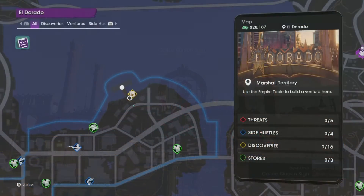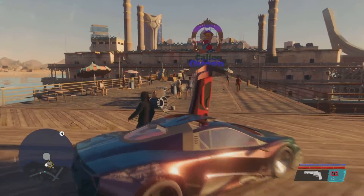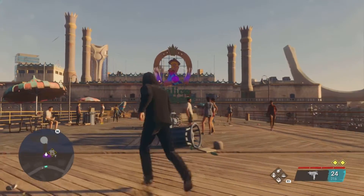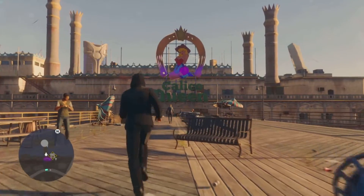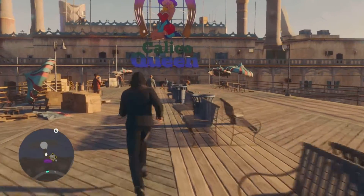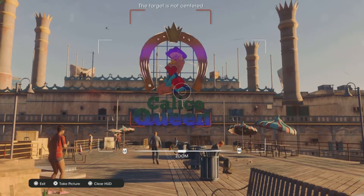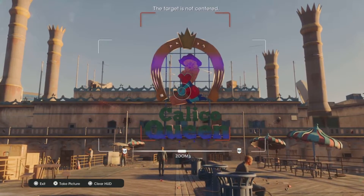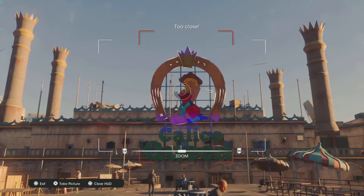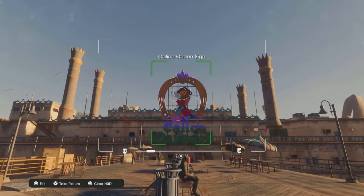Next up is the Calico Queen sign. This one is going to be located in El Dorado. Head over to this location and here is going to be the Calico — lovely steamboat queen. Break out that photo camera and snap that picture. This is going to be a real cool one to put on your wall — definitely got that Vegas theme going. Just make sure you're not too close, not too far away. Snap that picture and boom, you have the Calico Queen sign.